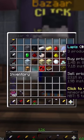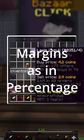Look for margins, not like coin difference. This one's actually pretty good. It's a 1.2 coin.